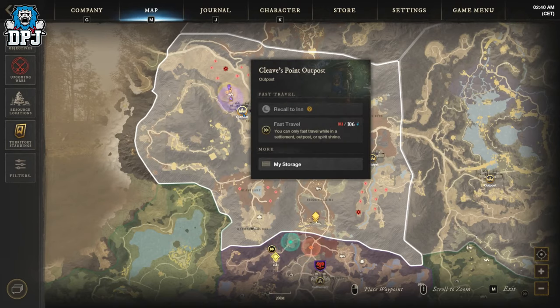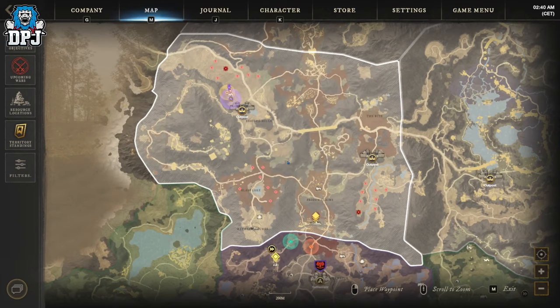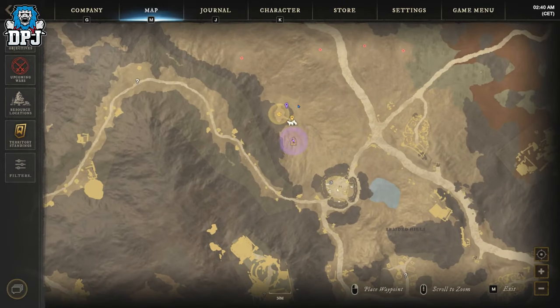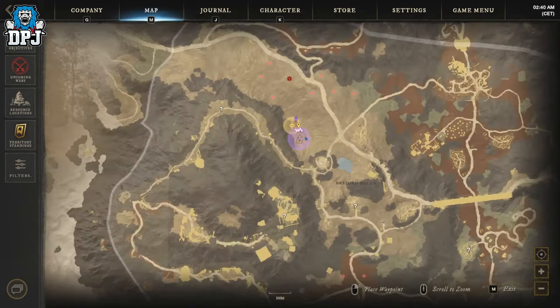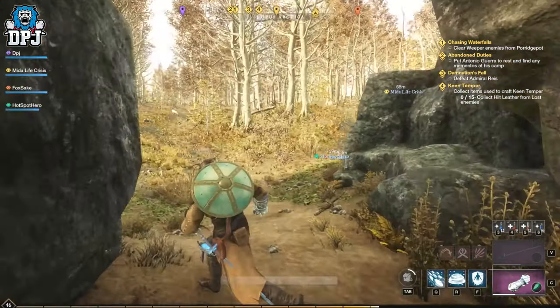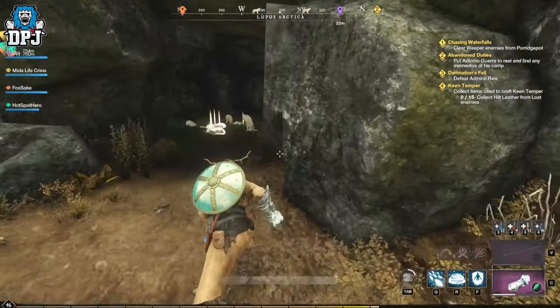This farming spot is basically a cave located here on the map as you can see, and this cave is full of wolves — just like the boar farm, they just keep spawning. There is enough here for about three high-level players to make this efficient, or four or five lower-leveled players.